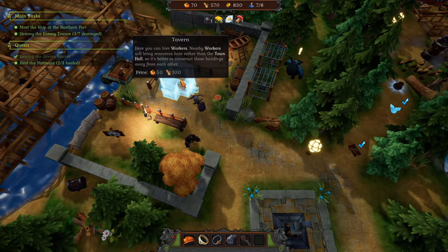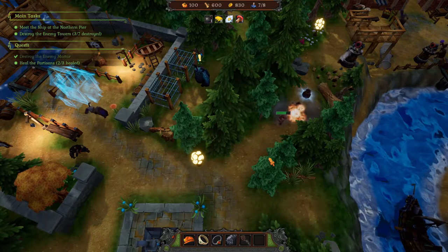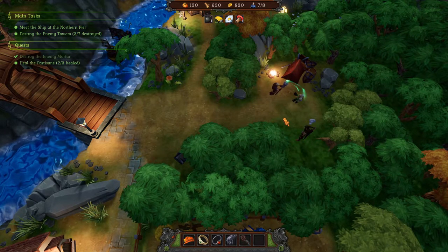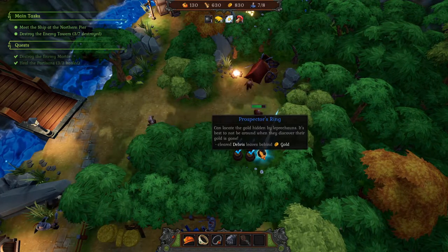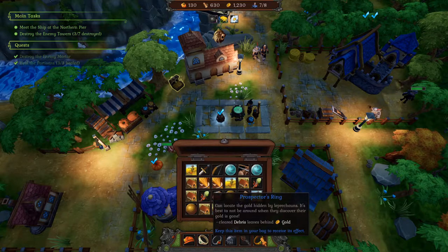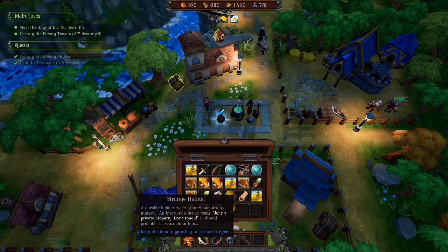We do need to take these out because we need to get in here. It doesn't seem like we've got enough - I think we might need to hire one more worker. We should be able to heal this last one. There we go - that quest is done which means loads of resources. We'll get gold, gold, gold, gold and a Prosper Ring.